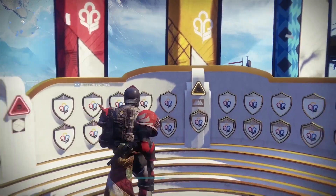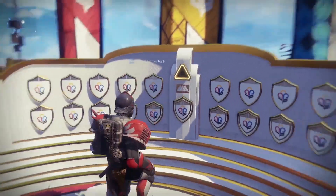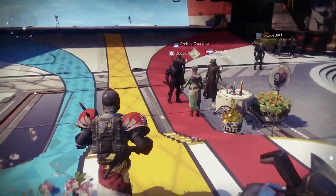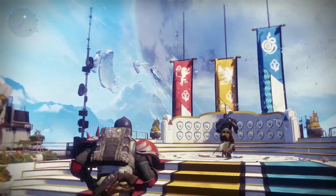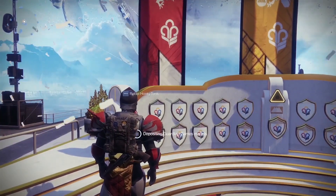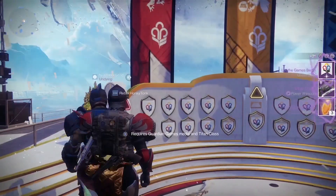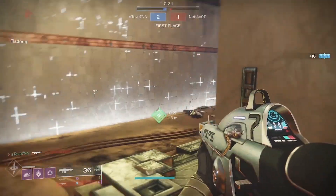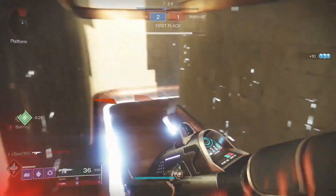Guardian Games is a class competition between the Titans, Warlocks, and the Hunters. Your goal is to earn as many medals as possible and bank them into a trophy wall. Above it you'll notice that there's three unique banners, one associated with the Hunters, the Titans, and the Warlocks. By banking these medals you'll be earning progress towards your corresponding class and ultimately driving your team towards victory.